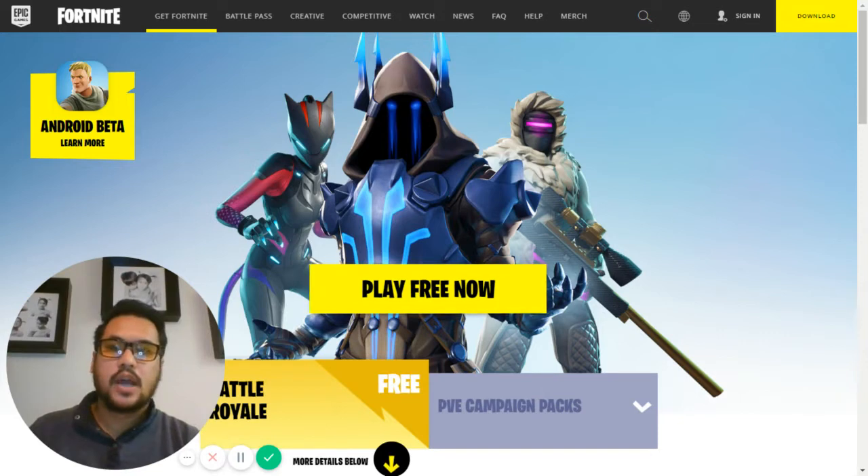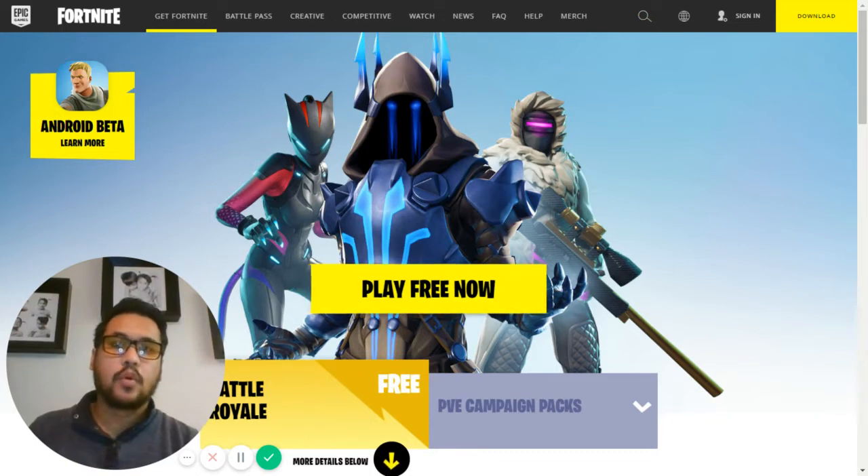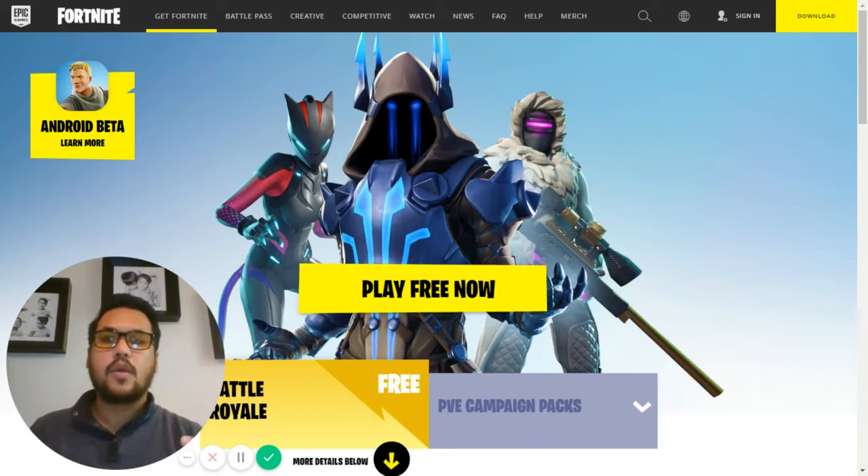There are a couple of websites talking about it — one in particular is IGN, which I'll have a link to in the description box below. HasbroPulse.com has already put up the blasters on their shop for pre-sale, so you can start looking at prices and get your blasters on pre-order already. I don't particularly play Fortnite, so I really don't know all the details about each one. Perhaps some of you playing Fortnite can let me know what you're excited about down in the comments below.